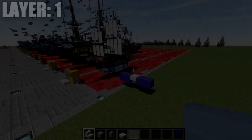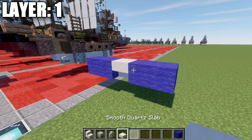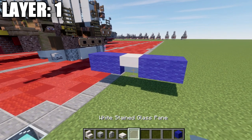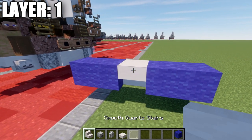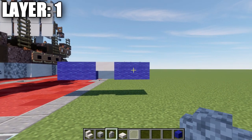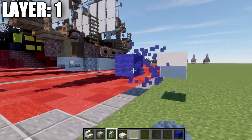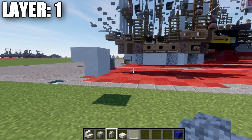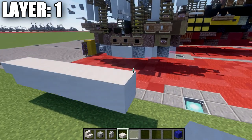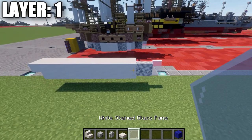Alright guys, moving into our first layer, we'll be going ahead and beginning layer one. What we want to do is make sure that we position this correctly, as this layer would presumably be in the water if you are placing this in the water. You want to make sure you place the smooth quartz upside-down stair here — this is going to be the start of the front of our ship at water level. You can see the blue wool representing that water level. Then place down five smooth quartz blocks back, followed by a dirt wall, and then a white stained glass pane after that.